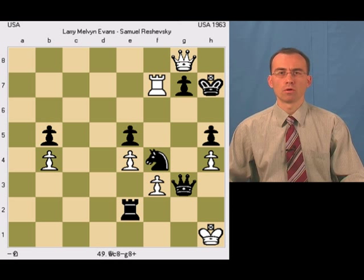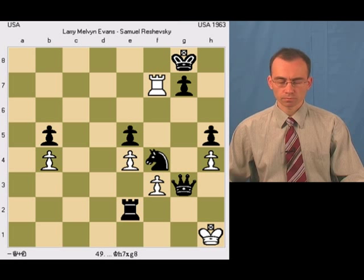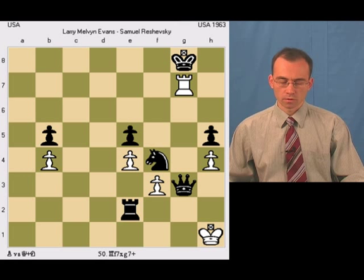So black has really no other option but to take this queen. And here white plays the other move: rook takes g7.